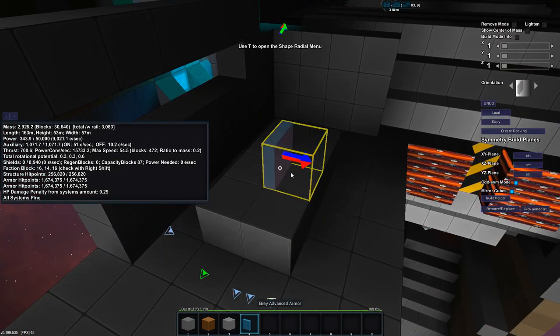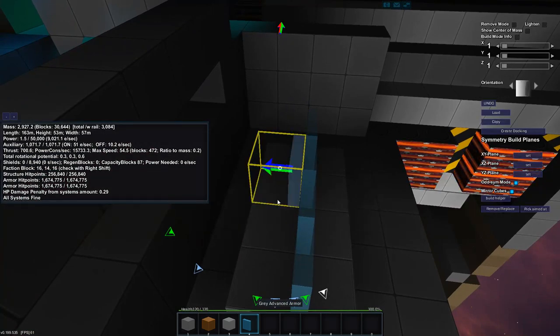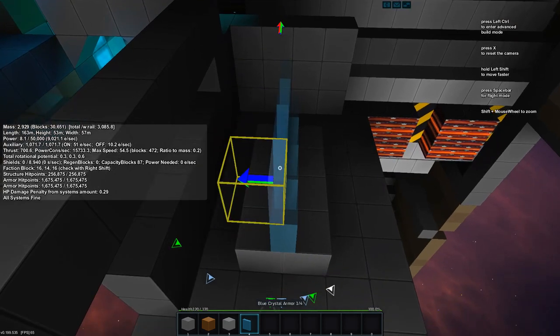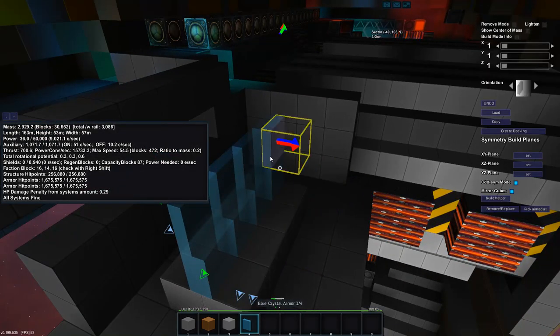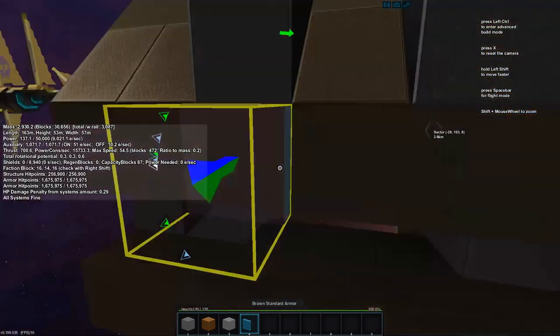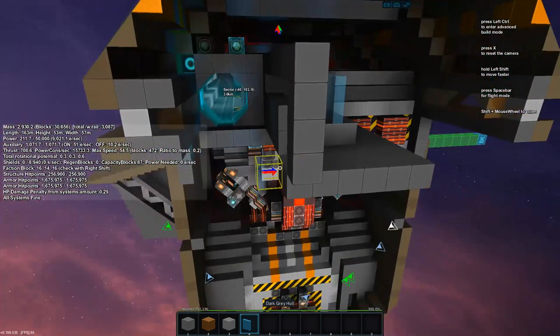That puts it up all the way floor to ceiling, which I think is fine. We'll have to put some lights above it and then — this is going to be pretty tight — there's not a lot of room here for the captain's stuff. So we may have to do another slab wall here.